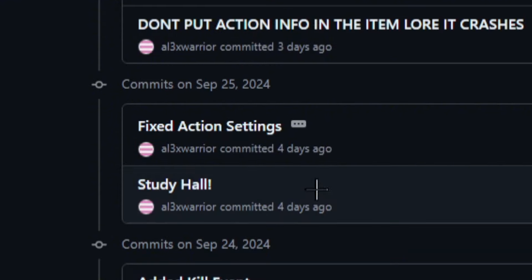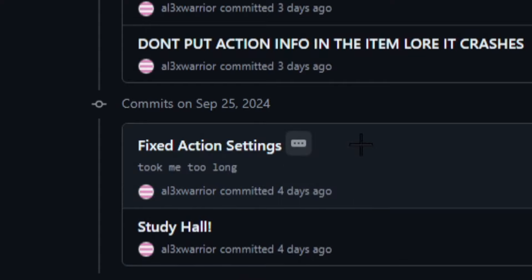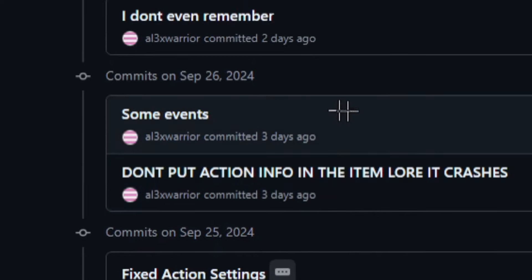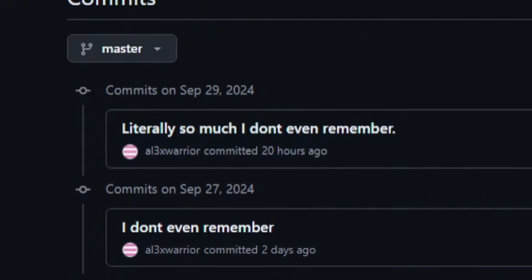After that, we have 'study hall' again. Then 'fixed action settings' — I don't remember what that is, but it does have a description, so maybe it goes into more detail. Nope, it just says 'took me too long.' Then we have this one: 'don't put action info in the item lore, it crashes.' Good to know, I guess. Then we have 'some events, I don't even remember' and 'literally so much, I don't even remember.' Good to know.